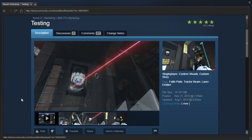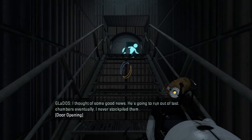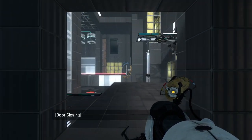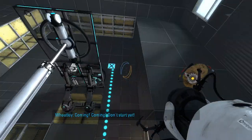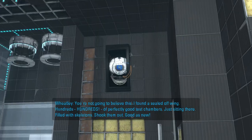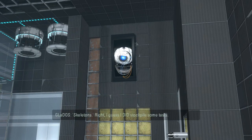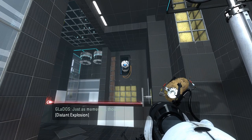Wheatly themes, and there's a solution video. Test chambers eventually - I never stockpiled them. Sure you didn't, GLaDOS. I'm coming, don't start yet. You are not gonna believe this, I found a sealed off wing. Hundreds of perfectly good test chambers just sitting there, filled with skeletons, shook them out, good as new. Skeletons. I guess I did stockpile some tests. Just as mementos, though.